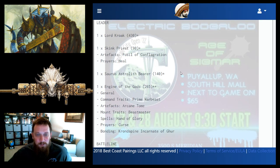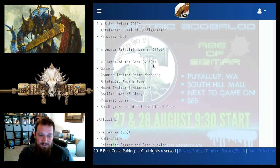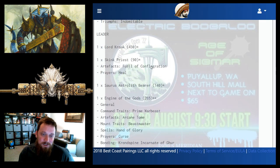Stark has a Lord Kroak, who is starting to pop up more and more in this magic-heavy, Purple Sun-dominated meta. He has a Skink Priest with Fusil of Conflagration for heals. The Fusil on the Skink Priest makes sense since the Astralith is probably hanging out with Kroak — the Skink Priest will be pushing up with the Bastiladon with Solar Engine.